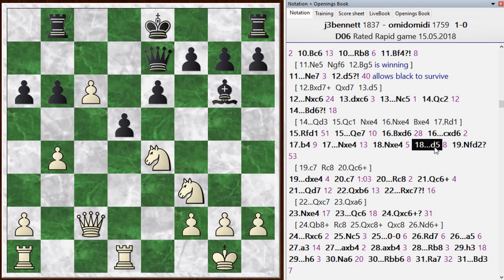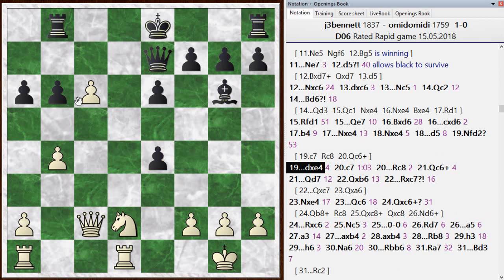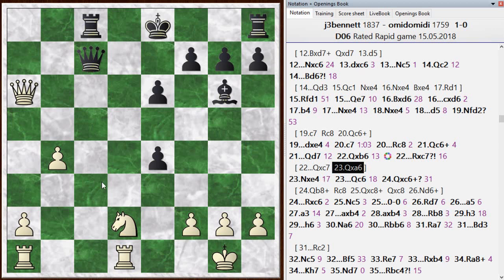I had some of these same ideas — he took, and then I pushed on with c7, but it was a move too late. He went rook c8, I went with the check, he blocked, and I went ahead and grabbed the pawn to mop up some queenside pawns. I still keep some kind of edge. If he had taken with the queen instead — which is probably best — he can take and I can play queen takes a6, and I only have a slight edge.